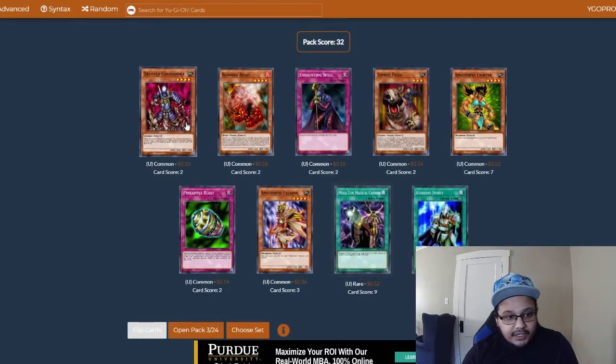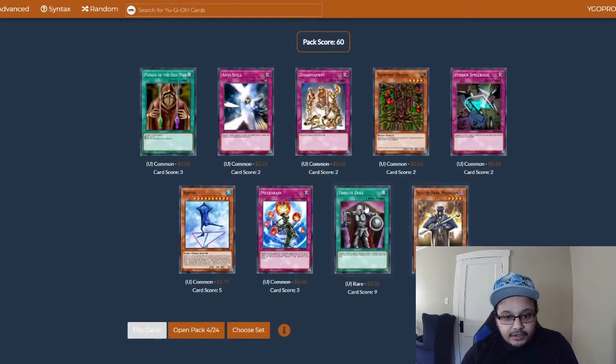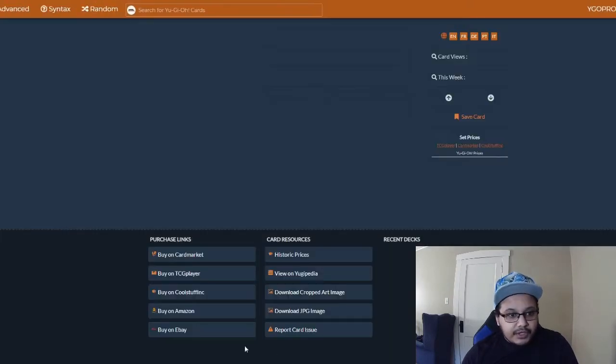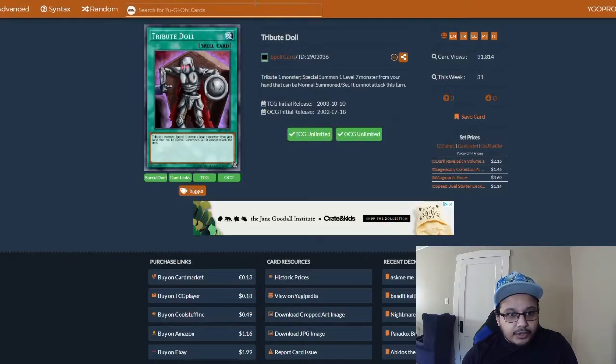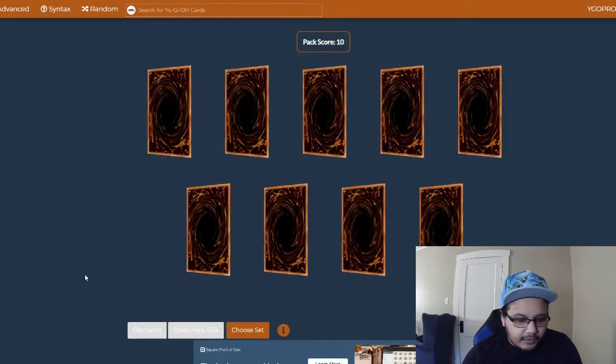Come on, where are my good cards? We did get a Freezing Beast and a Burning Beast, so if we wanted to play that Tribute Doll... what does Tribute Doll do? 'Tribute one monster, special summon one Level 7 monster from your hand — that monster can't...' Oh, that's not that good. We're not trying to play bricks.